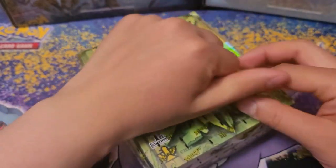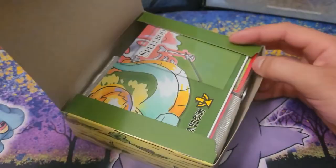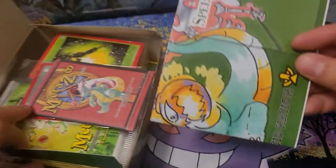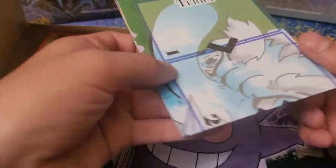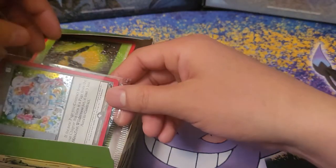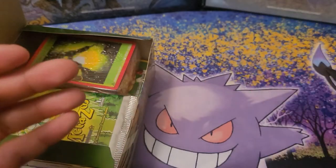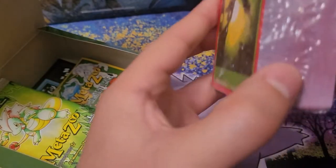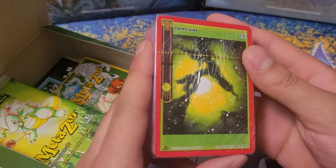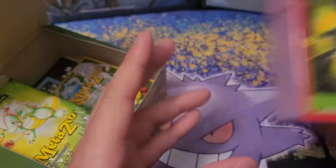Unfortunately, earlier I dropped this, which is like sacrilege — it is a collector's item, you don't drop your collectibles. Pretty disappointed in myself. Hopefully everything's okay. So we got the deck mat, of course. Looks like it's the same one they give you for the other rulebook. I have my promo card — Wilderness. Here is the Aura book, so this would be 100 cards, I believe — 10 cards of every single Aura type. Not gonna open this, cause you've probably seen these.